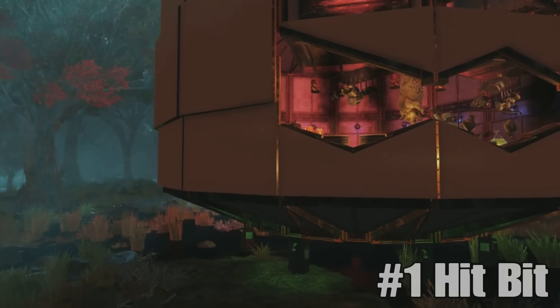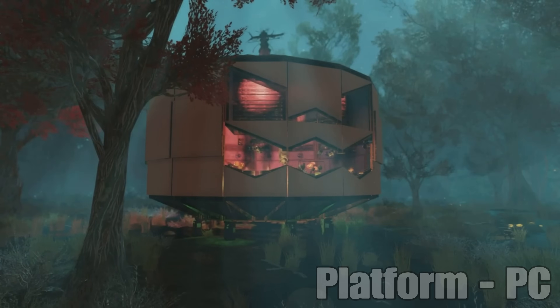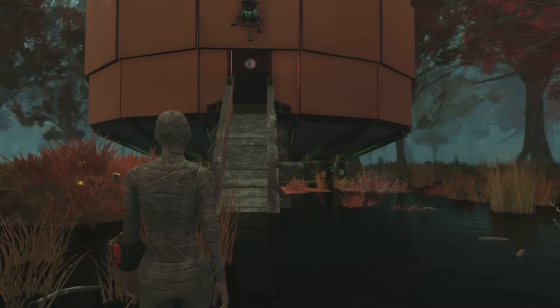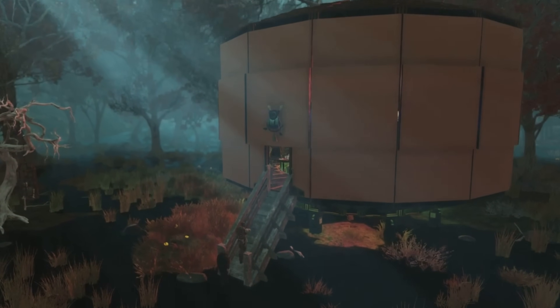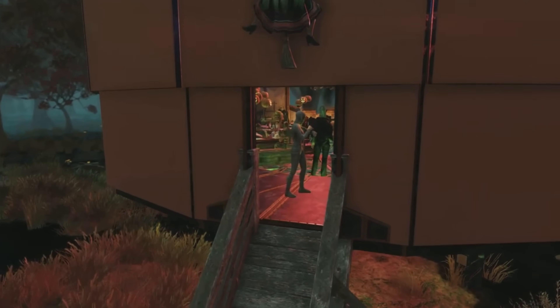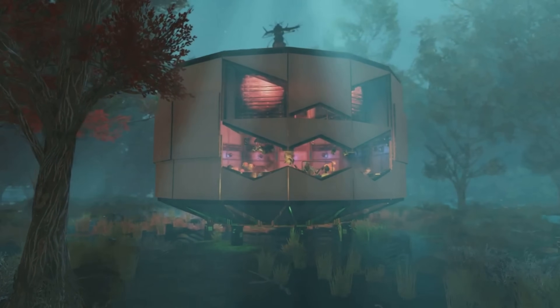Now we come to the number one spot. This week's winner is Hit Bit with the Pumpkin build — and it doesn't get any more Halloweeny than that. It's a giant pumpkin. As well as being pumpkiny goodness, it's also not the easiest structure to build — it takes time and effort, especially in adventure mode with multiple blueprints and those slopey pieces that can be a pain. But Hit Bit had no problems whatsoever and it looks phenomenal.